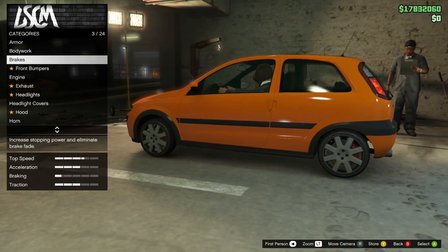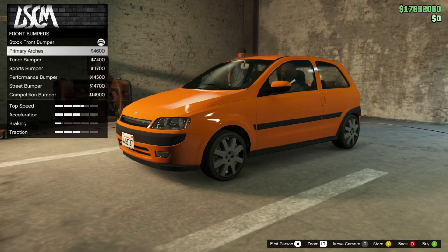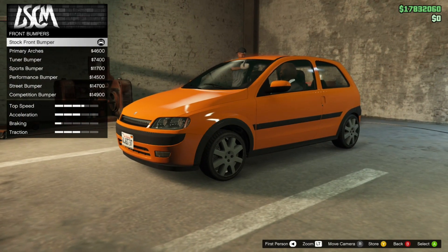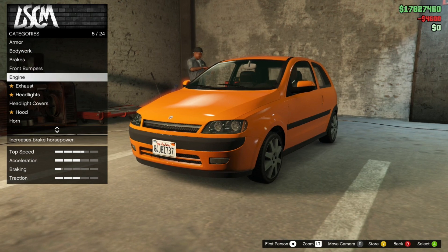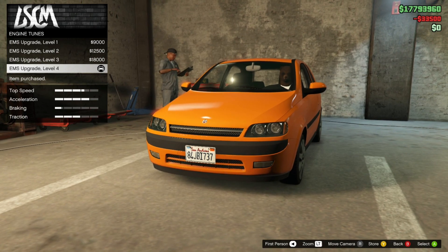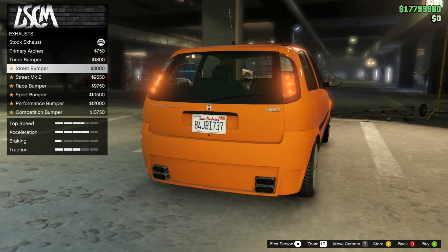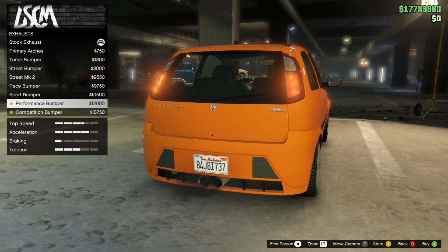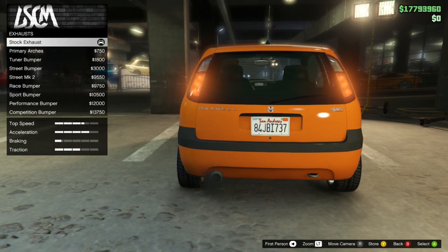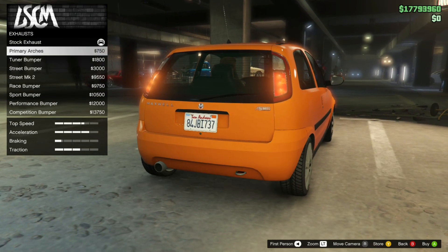The Maxwell Asbo has gained a loyal following among GTA Online players for several reasons. Its unique design appeals to those looking for something different in a sea of high-end sports cars. The car's affordable price point, compared to many other vehicles in the game, makes it accessible to newer players. The Asbo is well suited for a variety of in-game activities — its nimble handling and compact size make it perfect for maneuvering through tight spaces, evading pursuers, and taking part in stunt races. The customization options and ability to upgrade its performance attract players who want a versatile and fun vehicle. As a testament to its popularity, the Maxwell Asbo often appears in player-created content, including races and showcases, where its unique style and performance shine.